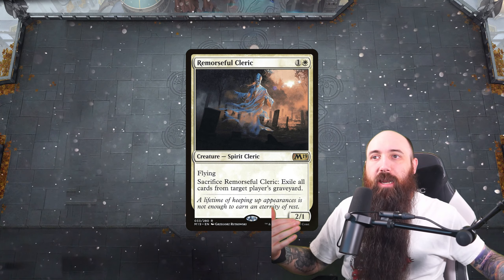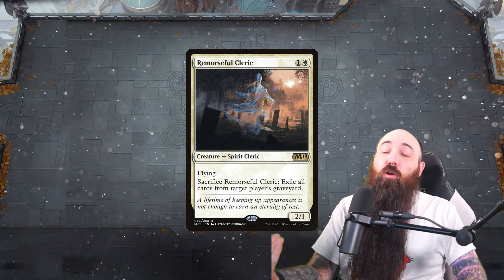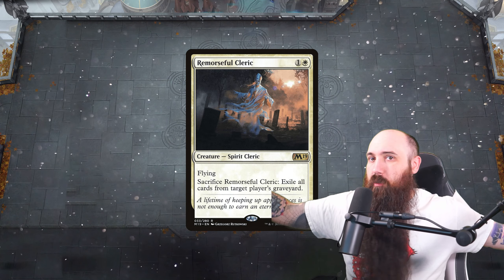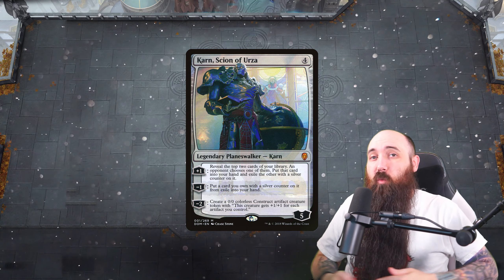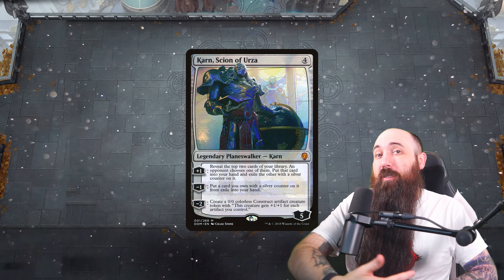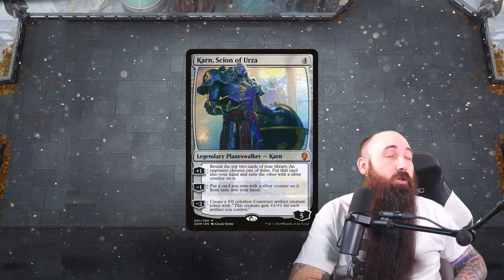You can also use it as a blocker. Even if the opponent has a lifelink attacker, you can block it and sacrifice it to exile their graveyard, so that damage never actually goes through and they never gain the life. That can be relevant. We can also bring it back with the Eganjo enchantment if we need to. The new indestructible lands are also artifacts.